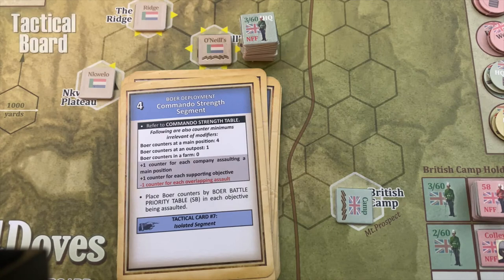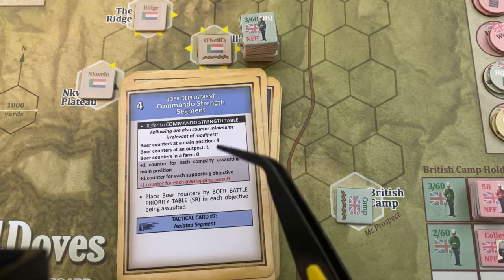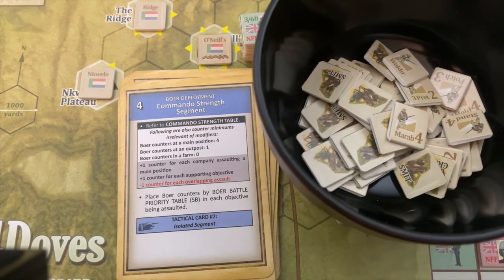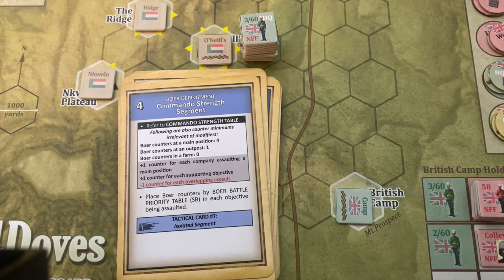This is where we calculate what the enemy's strength is going to be at this objective. The cool thing about the game is you never quite know what the Boer strength will be until you get there — there are a lot of variables. We're going to work through this card from top to bottom and apply each modifier. I've got a cup here with all these little Boer commando counters. We pick from these and determine how many show up; there are different types, different strengths, and all kinds of things can happen.